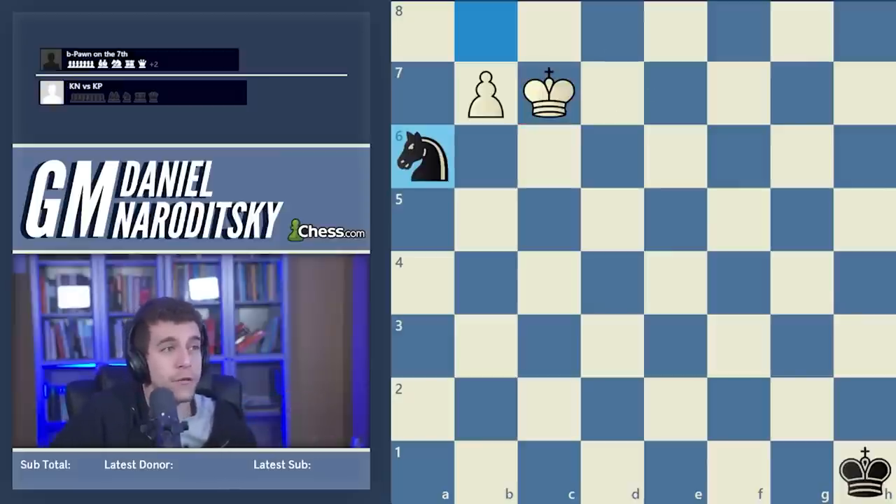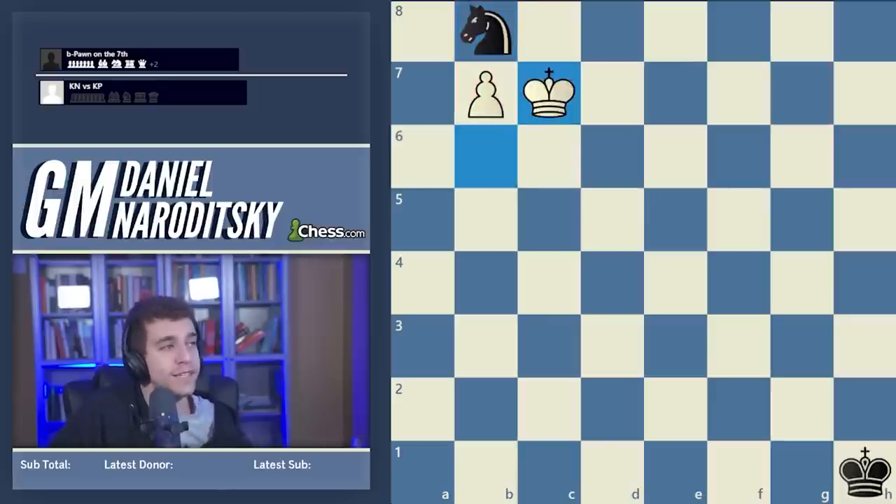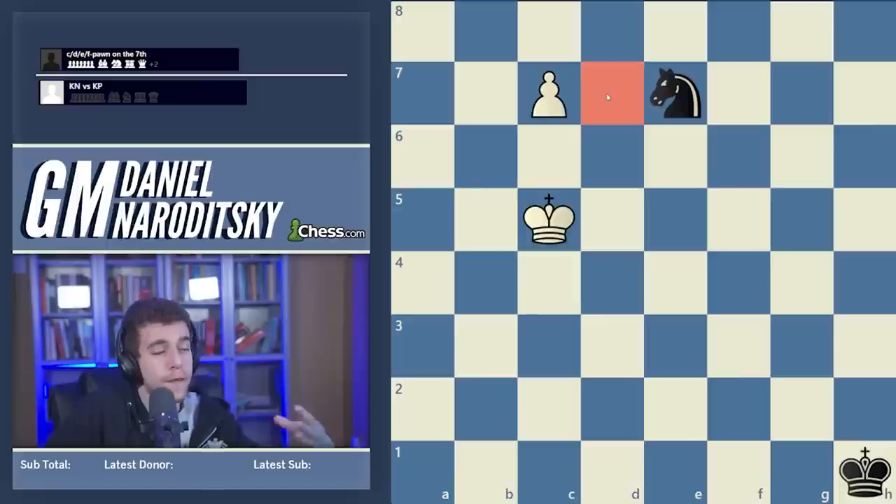The fact that white can continuously pursue the knight back and forth is a unique property of the knight pawn. When we shift the pawn one further square to the right — the bishop pawn or center pawn — those behave in exactly the same way. Everything I'm about to say about the c pawn is also true for the d pawn, the e pawn, and the f pawn.